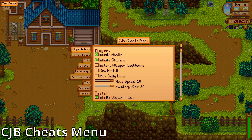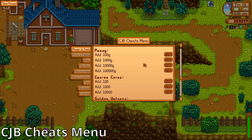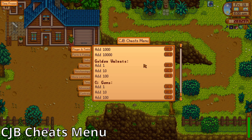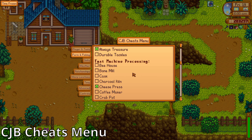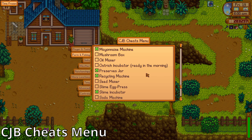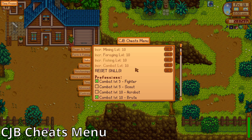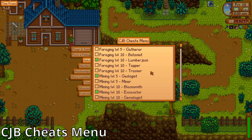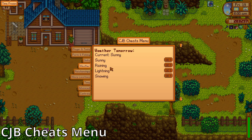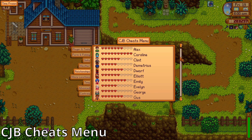Ninth, we have CJB Cheats Menu. This menu gives you accessibility to everything — you can add money with one click, teleport, freeze time, level up skills, decide the weather, set hearts with villagers, and much more. This is the only one on my list that I think is game breaking; it is simply too powerful. So if you want to download this cheat, I recommend that you set some boundaries for yourself so you don't ruin your game experience.